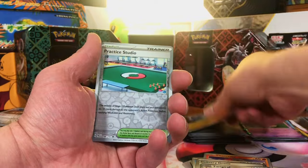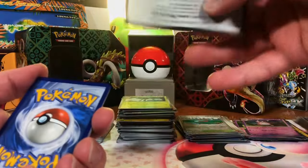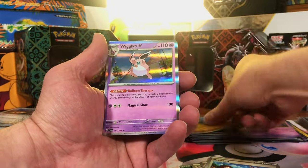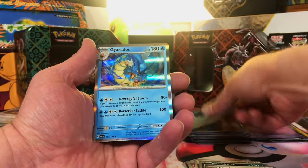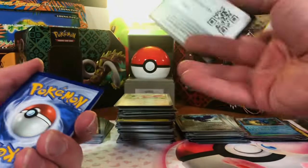Crow Gunk Reverse. Practice Studio Reverse and Wiggly Tough Hollow. Seatottle Reverse. Pupitar Reverse. And another Wiggly Tough Hollow. Wingo Reverse. Corvanite Reverse. And another Gyarados Hollow — really cool Gyarados. We still have plenty of Scarlet and Violet left, so I know our special is hiding in here somewhere.